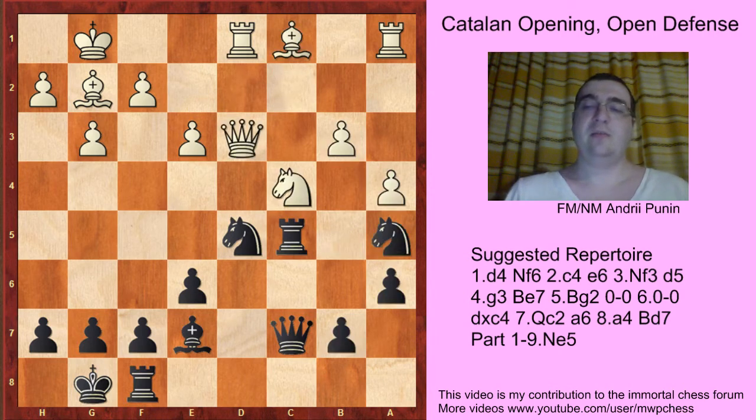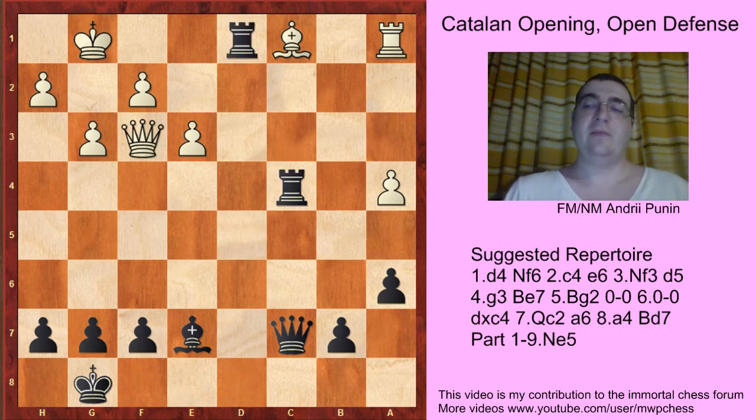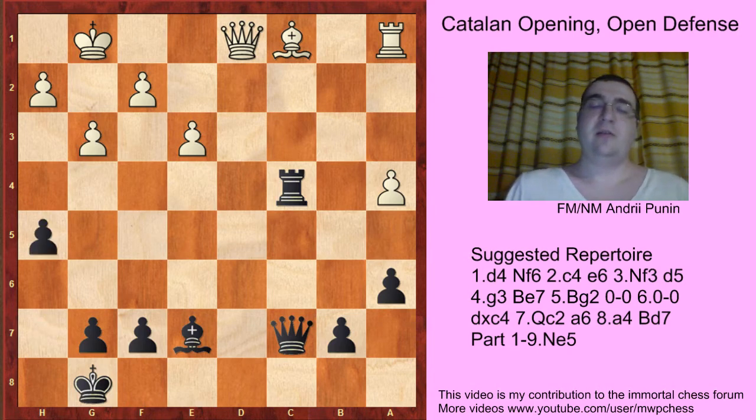But Qd3 can be played: Nc4, bxc4, bxc4, Rxc4, Bxd5, exd5, Qxd5, Rd8, Qf3, Rd1, Qd1, and something like h5 can be played. It's around equal, but Black can play for a win for some time.